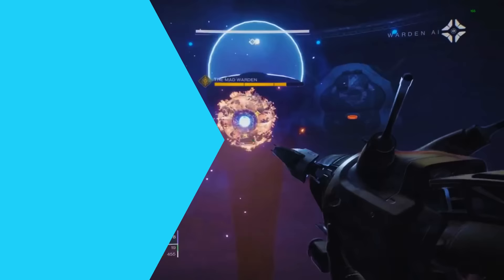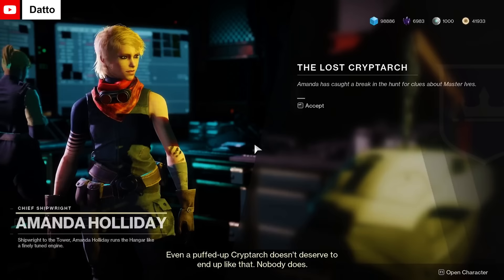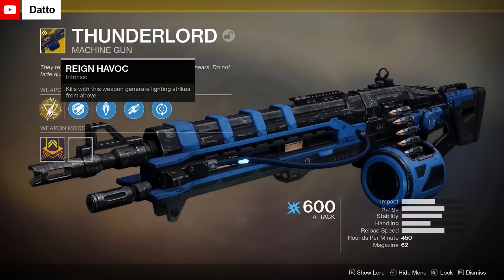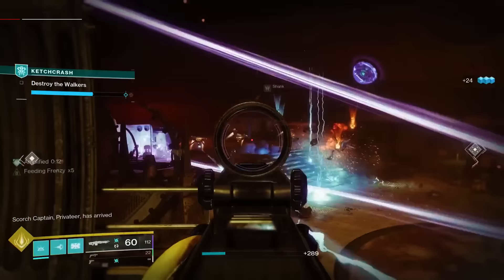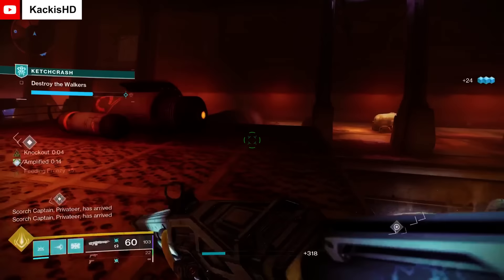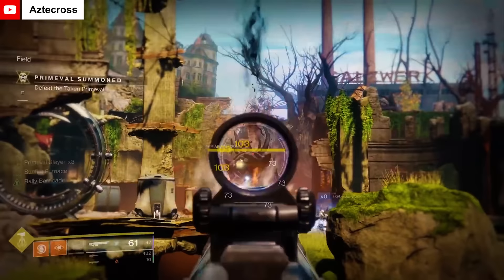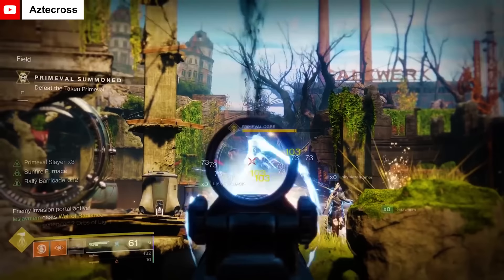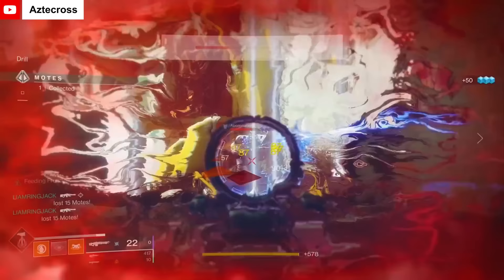Thunderlord is an exotic heavy machine gun that initially launched way back in vanilla Destiny 1. It made its return to Destiny 2 during Forsaken in the Festival of the Lost questline, The Lost Cryptarch. Its exotic perk, Rain Havoc, summons lightning whenever you land a final blow on any target and it now also stuns Overload Champions. In the modern era, Thunderlord is a very good pick for add clear, especially with the addition of the Arc 3.0 subclasses, however it used to also be quite a bit more powerful. When it first launched in Destiny 2, it was more than a little broken — focusing damage on a singular target would absolutely melt health bars. Thunderlord eventually got hit with a series of nerfs, reducing the machine gun's usage, but not without good reason.